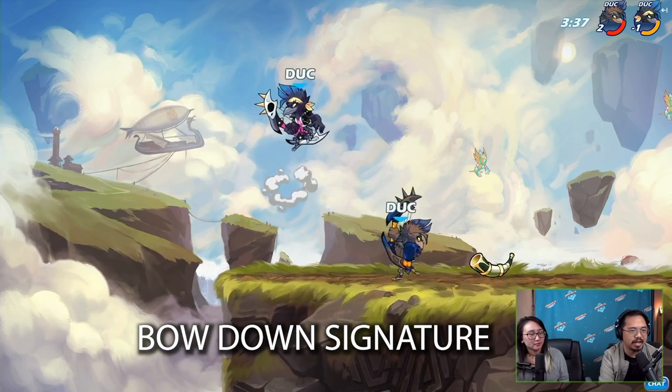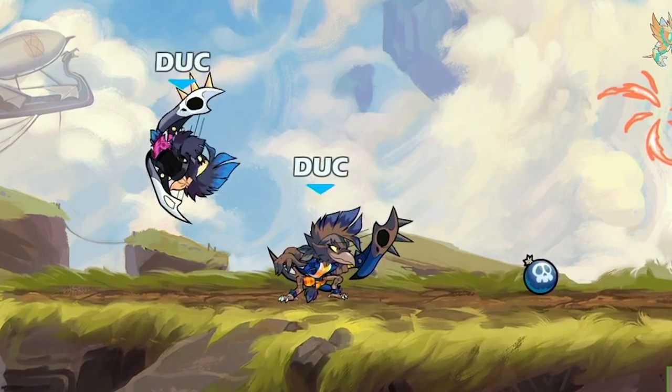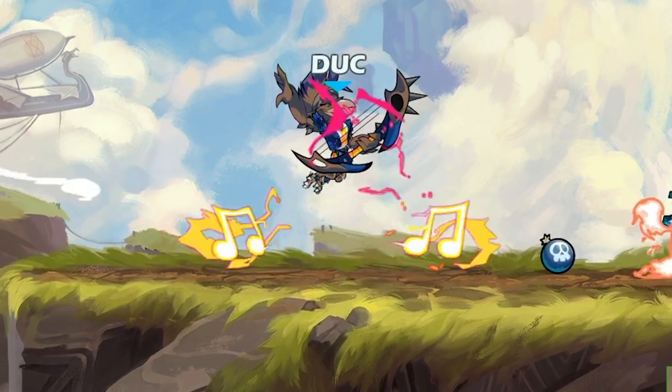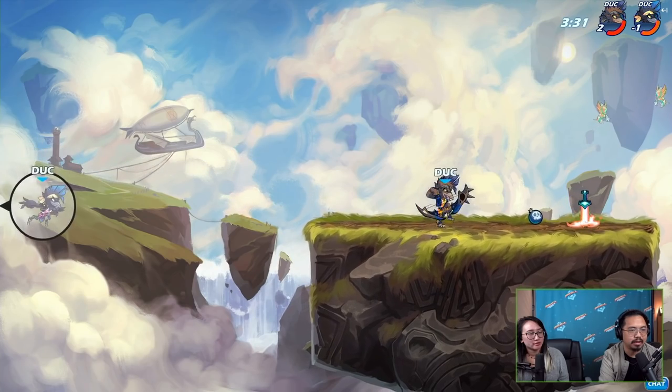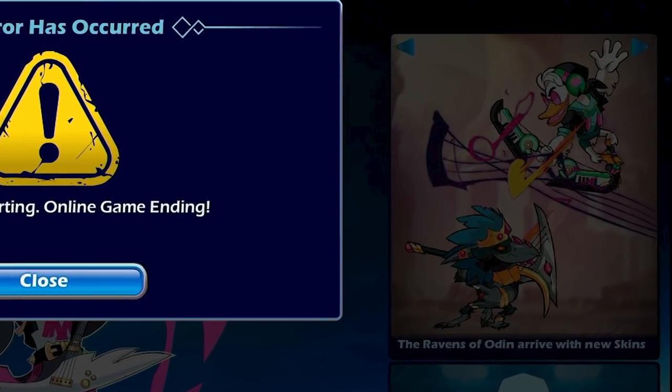We have the bow down signature. This one reminds me of Vector's bow down signature — it hits both sides. It seems to come out kind of slow and doesn't hit as wide as Vector's down sig on bow, but it does look cool. In my book, any signature that hits both sides is really good.